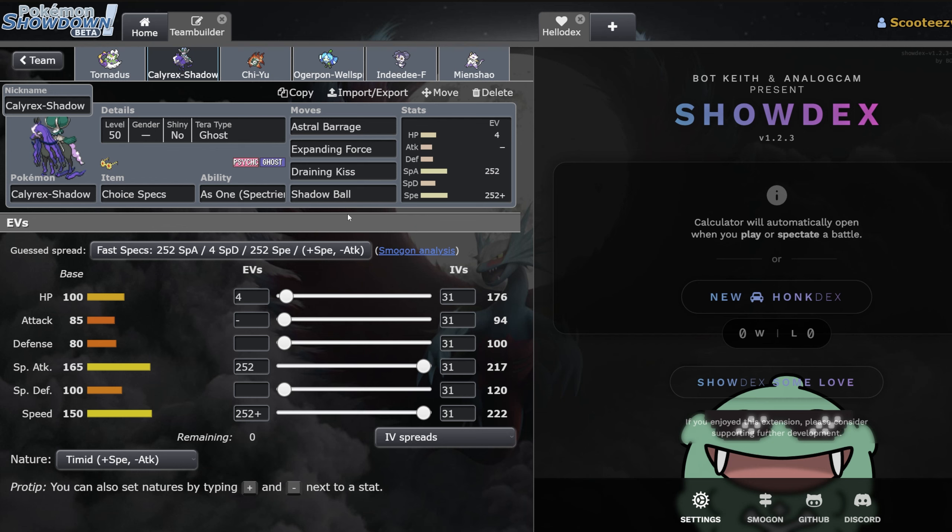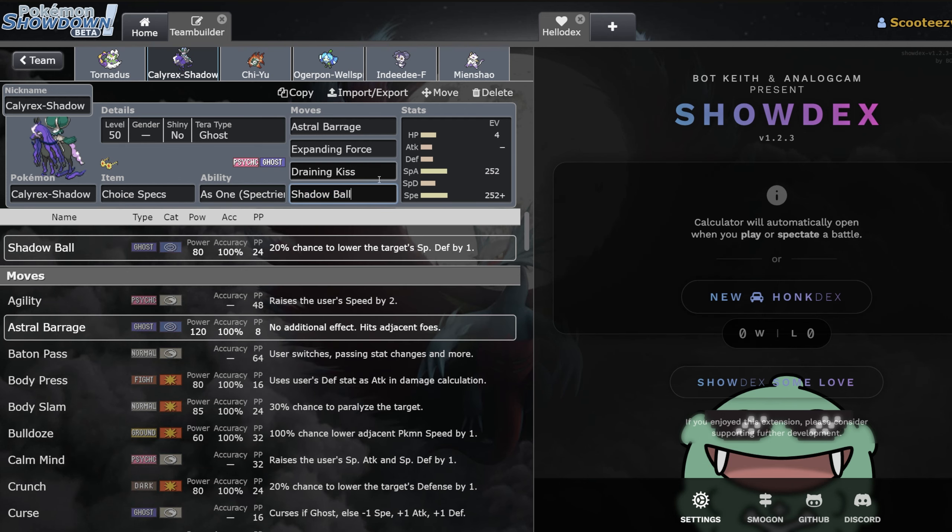Calyrex-Shadow — this one is insane. The second you start snowballing kills with it, it honestly feels like game over. It's really pretty busted. The spread can be changed up; I've seen people run bulky Calys, but because we're still early in the format, I like just max max simply because I never want to lose to a Calyrex because it just beats mine. That's also why I'm not a massive fan of Tera Ghost. Shadow Ball is basically mandatory on Choice Specs — you don't want to be locked out of Astral Barrage. Draining Kiss and Expanding Force plus Psychic Terrain are also really cool techs.